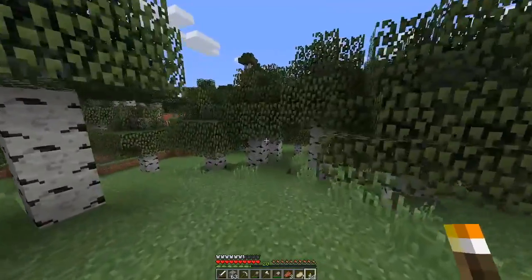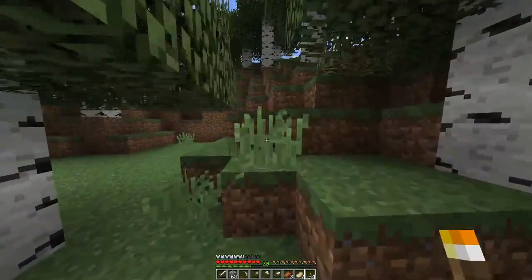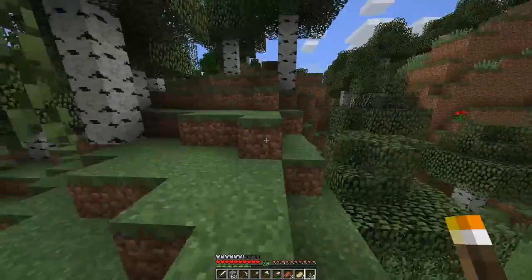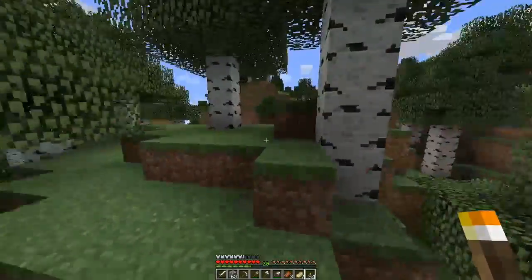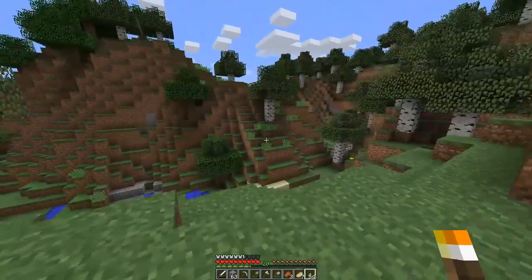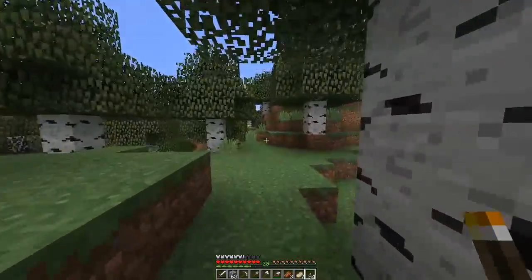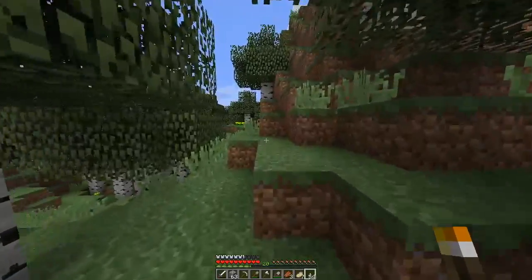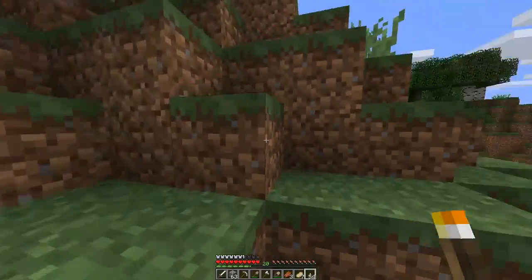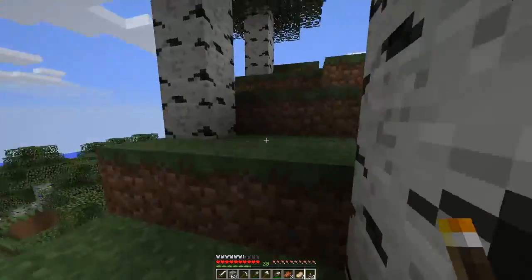I was playing on a different 1.10 world and I just couldn't find chickens anywhere - I wanted some feathers to make arrows and I just could not find them. It took forever, I ended up getting lost and had to dive down in a cave and make a compass to find my way back. That was how lost I got - pretty incredible. I'm pretty notorious for getting myself lost in this game.